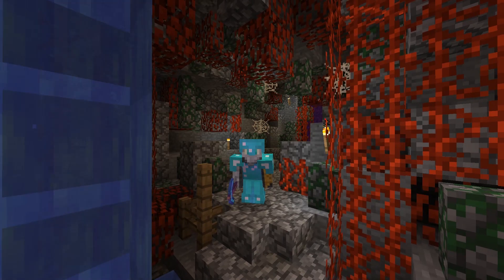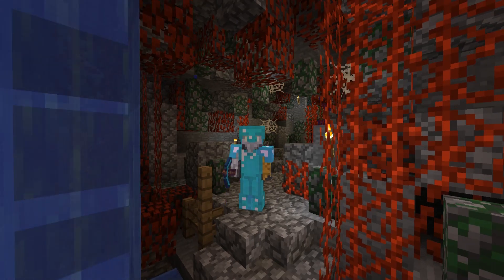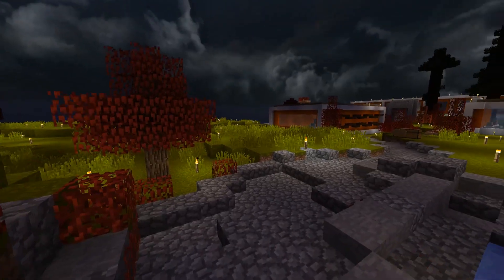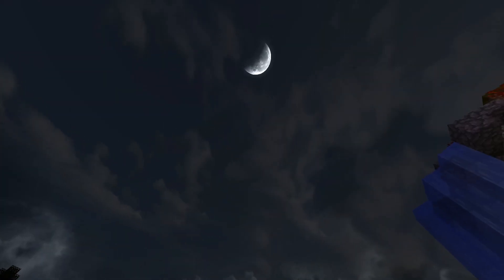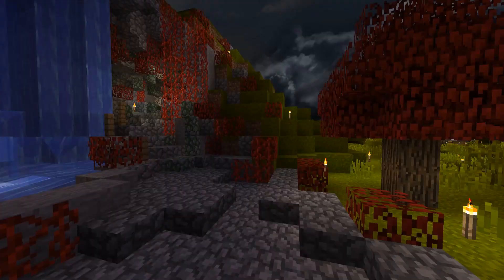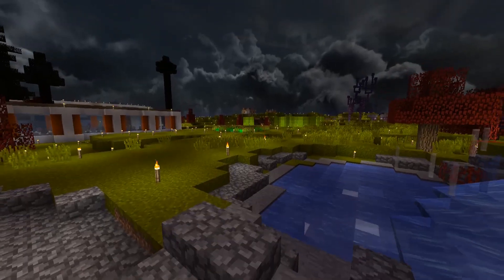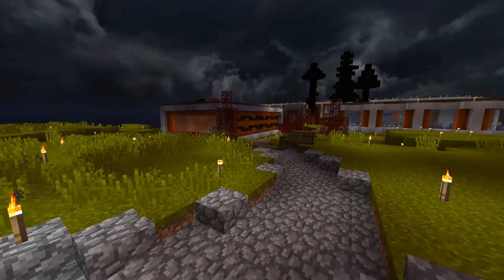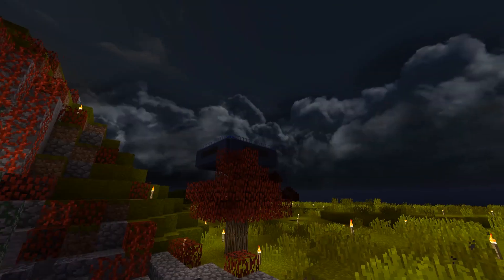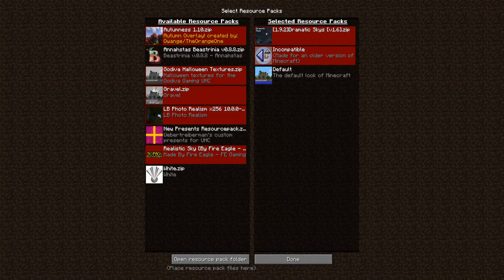Those look like blood red vines and stuff, but you might want to just ignore that. Look — so this is what the Autumnous does. That's the Dramatic Skies. Look at the Dramatic Skies — I think they're beautiful. I'll try to remember to put maybe descriptions or links down below in the description box. If I take the resource pack off...